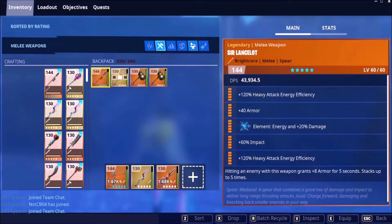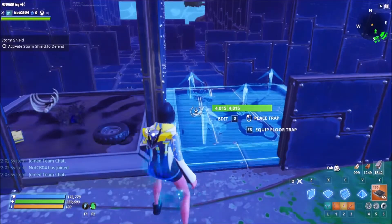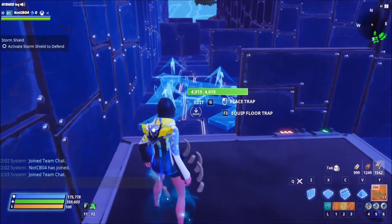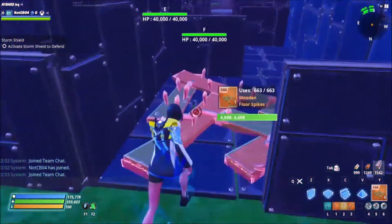On these last two I would recommend we put a tar pit on the last two only. The rest of these floors in here can be wooden floor spikes — we'll just go for the 144 crits. We'll do the same in this tunnel.